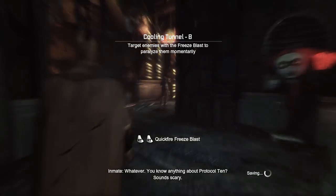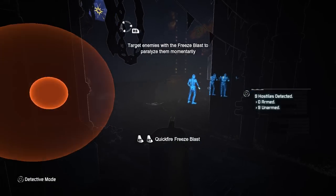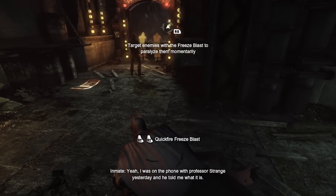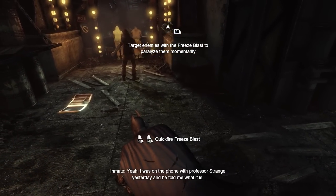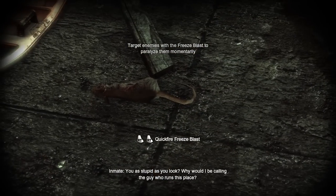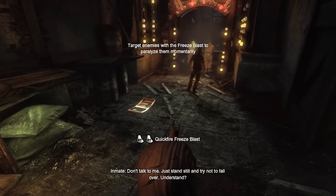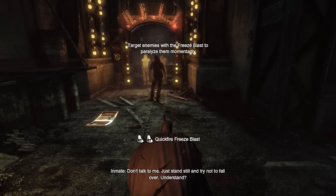[Enemy 1]: 'You know anything about Protocol 10?' [Enemy 2]: 'Sounds scary.' [Enemy 1]: 'Yeah, I was on the phone with Professor Strange yesterday and he told me what it is.' [Enemy 2]: 'Really? What is it?' [Enemy 1]: 'You're as stupid as you look. Why would I be calling the guy who runs this place?' [Enemy 2]: 'I thought he called you.' [Enemy 1]: 'Don't talk to me. Just stand still and try not to fall over. Understand?'